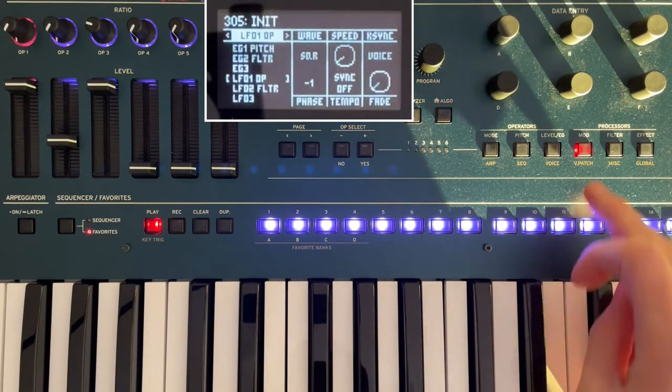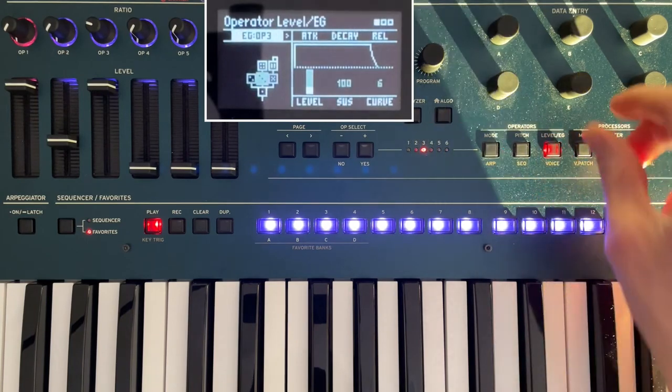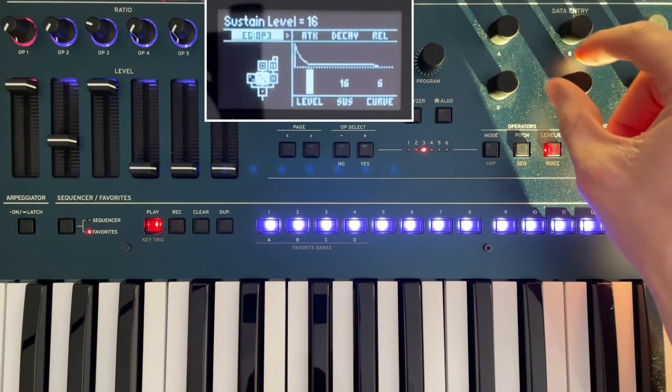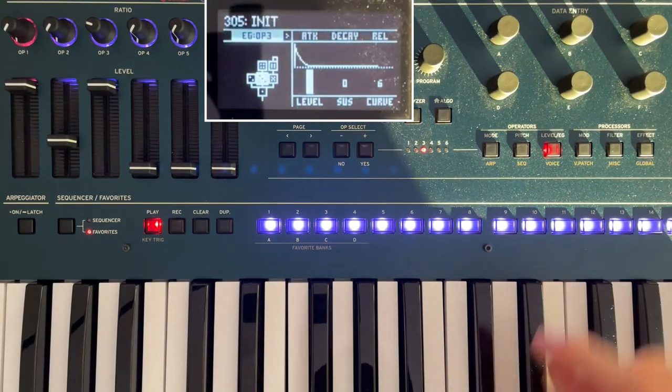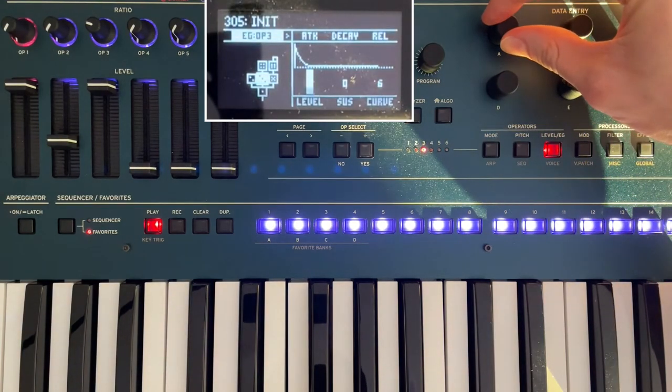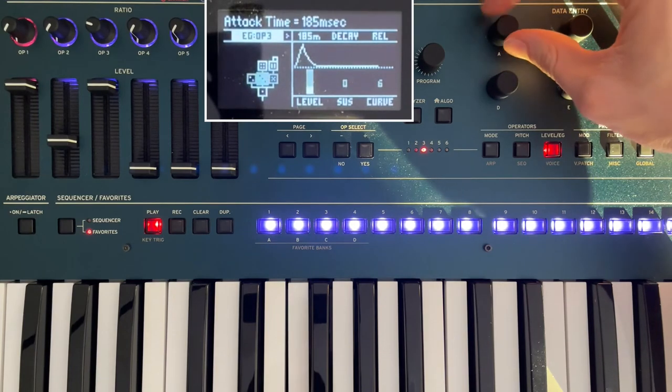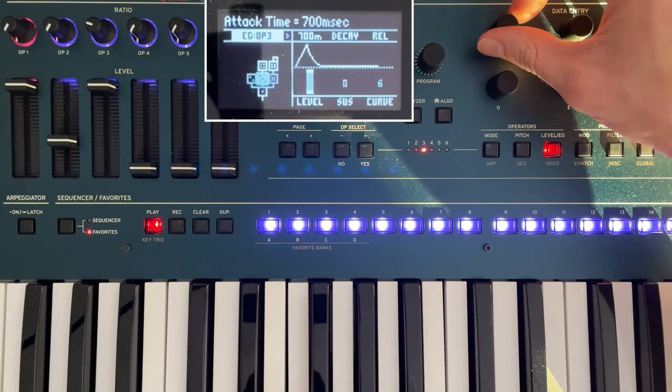Now we can go back to operator three's envelope and make it fit nicely with the LFO. Remember, the LFO isn't starting the envelope — the envelope and LFO run at the same time. The LFO just stops or lets the signal through. If you're going for a plucky envelope, adjust the attack until it sounds like the operator is at peak volume when the LFO lets it through.